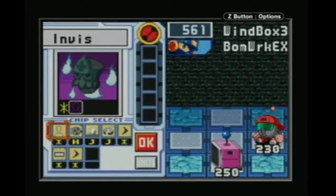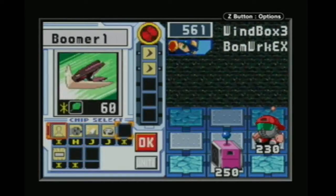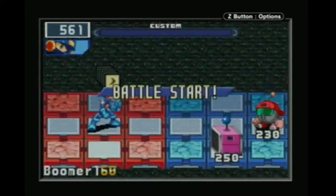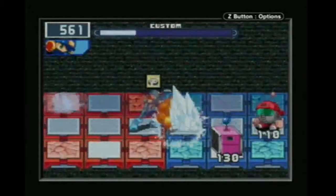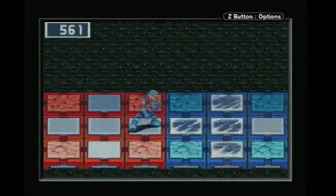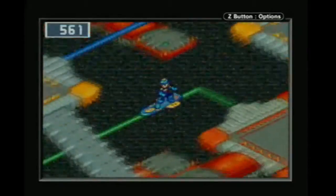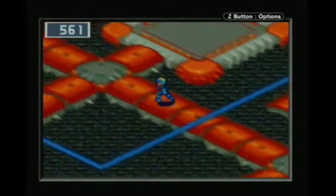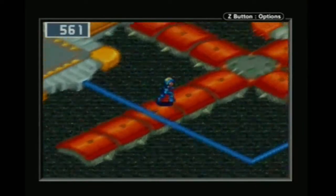We're going to be unlocking basically all the other navis in the game, with the exception of Roll — we have not gotten Roll yet. There's more Green Mystery Data. We've got 4,000 Zenny. Very nice.